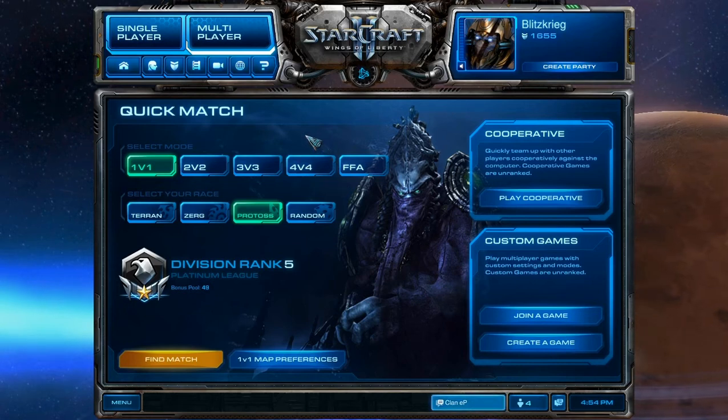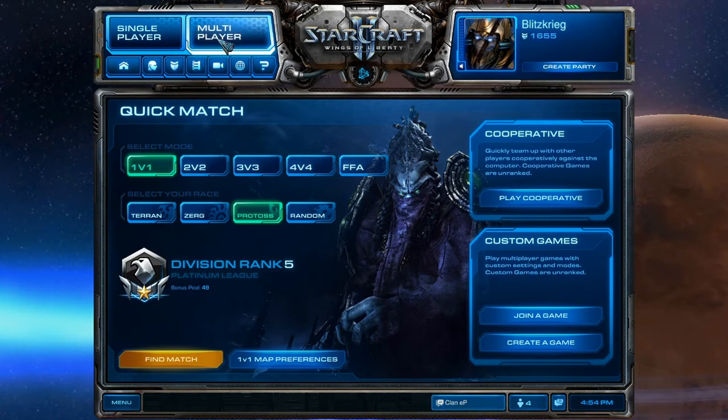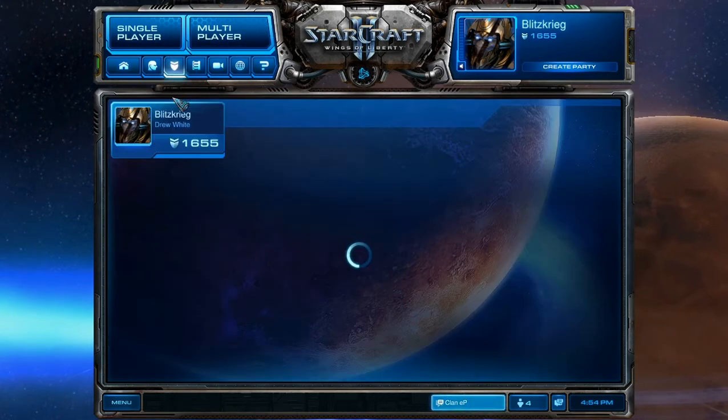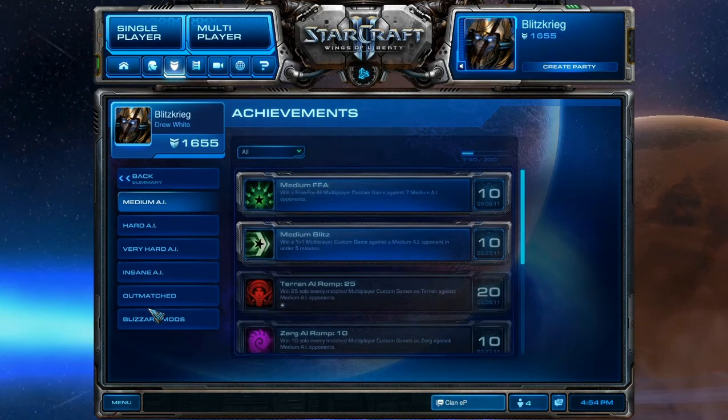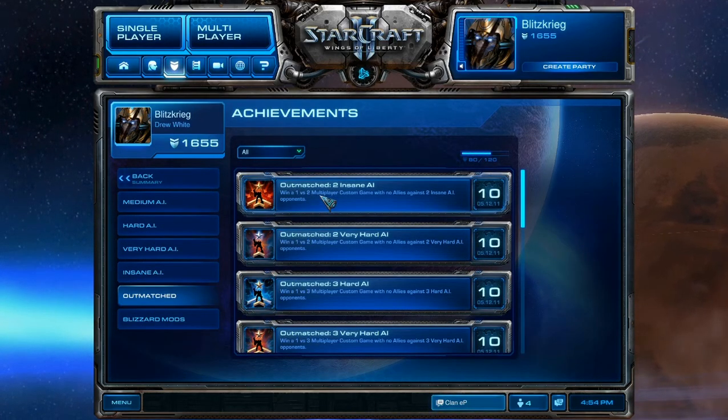What's up everybody? This is Drew and I'm going to show you how to beat two Insane AIs in StarCraft 2. It's an achievement in the Achievements section. You want to go to Custom Game, Outmatched - it's this right here. Outmatched 2 Insane AI, Win 1v2 Multiplayer Game, Custom Game with no allies against two Insane AI opponents.